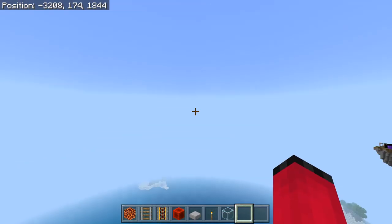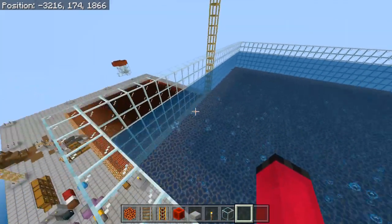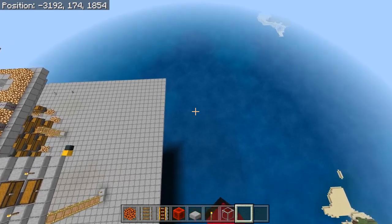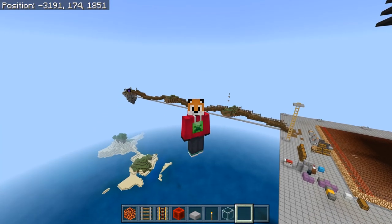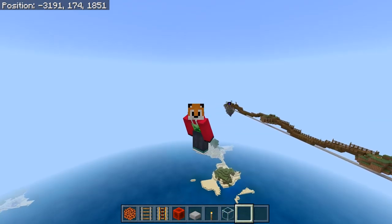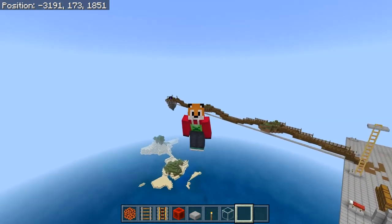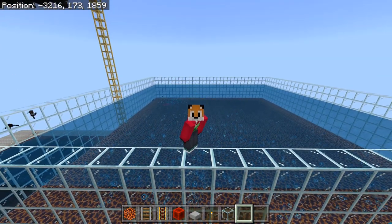Now we're going to look at how we build this thing. Remember: if you want rates as good as ours, you need to make sure you build it above an area of ocean that has never ever been loaded. Don't go to an area of ocean you've been in before and then come up and start building, because things will have spawned in there and they will stay spawned. You need to go to a brand new area of your world that you've never explored before.